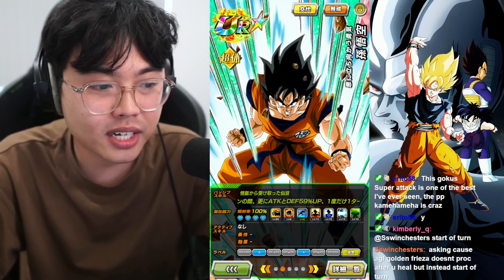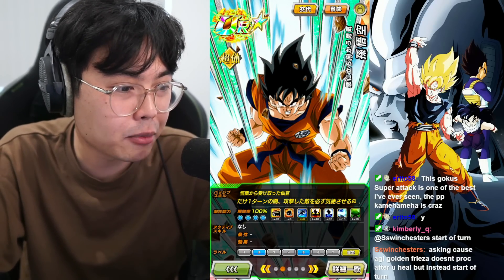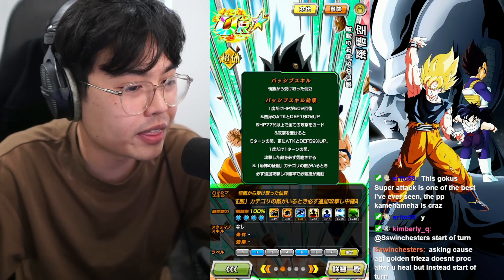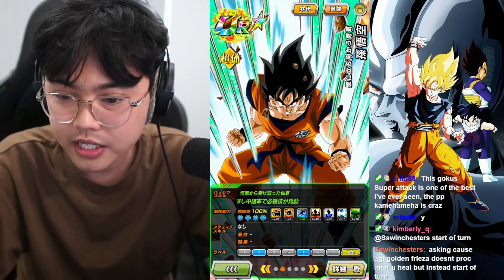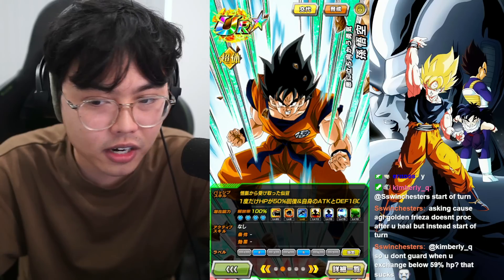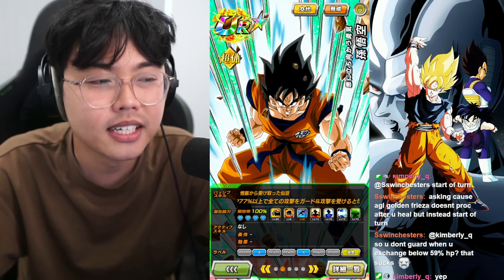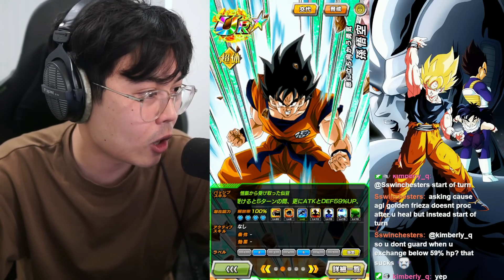He does get an additional 59% Attack and Defense for five turns after receiving an attack, so he should be more defensively and damage-wise better than the initial form. He also launches an additional attack that has a medium chance of becoming a super attack when there's a Terrifying Conqueror enemy. In terms of Hidden Potential, because you like the exchange a lot more, I'd go with Dodgers — though additionals is universally probably the best. But for really hard content, Dodgers is going to get you there in the long run.